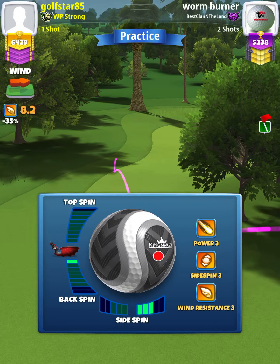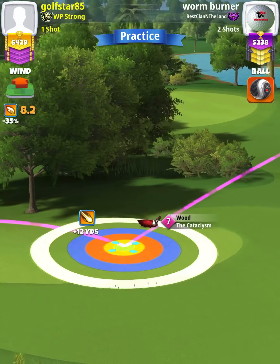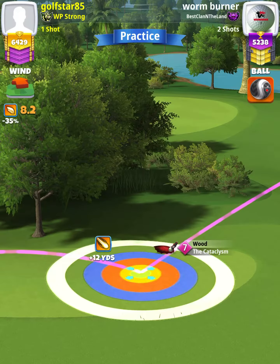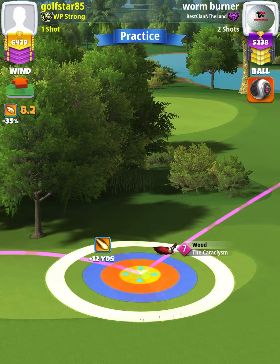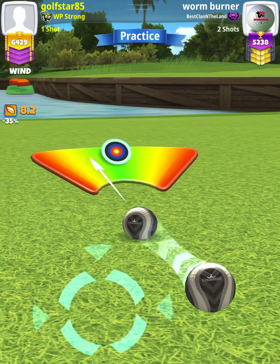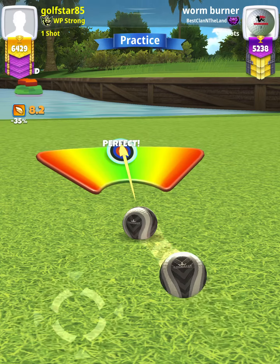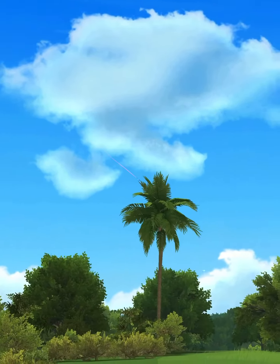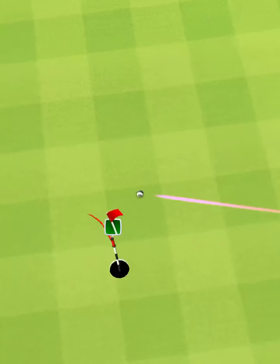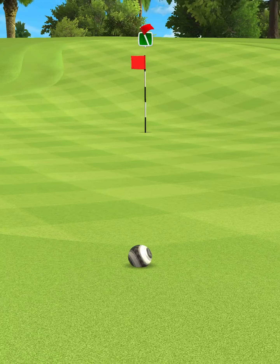For our approach shot, we want to use a wood club with a lot of distance and a lot of curl — so a Big Dog level six plus or Cat level four plus. We're going to position ourselves in the middle of the fairway at the max line, then apply one bar backspin with three bars of right spin. Our adjustment is going to be P3 max plus 10 percent elevation.